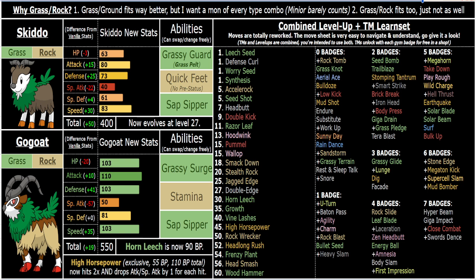Grassy Surge is great for Grassy Glide and just getting a damage boost in general. You've got Frenzy Plant, which is Physical Leaf Storm, Wood Hammer, all these strong Grass moves. Horn Leech heals you a bunch in Grassy Terrain — it's a strong move in general. Vine Lashes is slightly stronger than Horn Leech and it hits twice, so each hit will drop defense and the second hit makes it around 93-ish base power total. It has the benefit of hitting multiple times, so it breaks through Focus Sash and Sturdy.